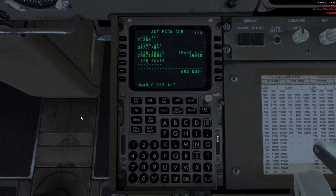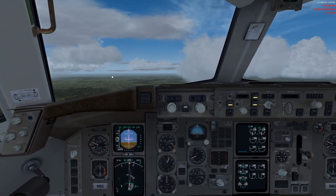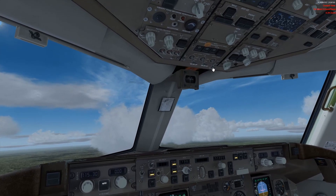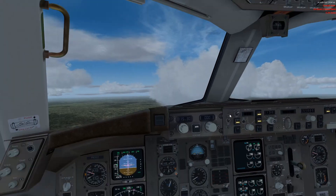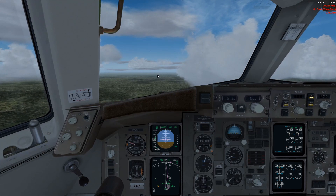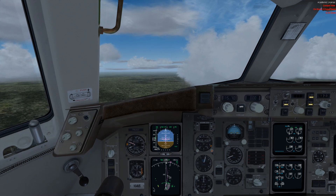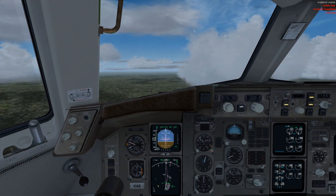Cruise altitude is FL350 — yeah, we're good. We're through 10,000 feet now so I'll go work out the arrival situation. I'll talk to you guys when we get a little closer to top of descent and give the rest of my thoughts on the new Flight Sim.